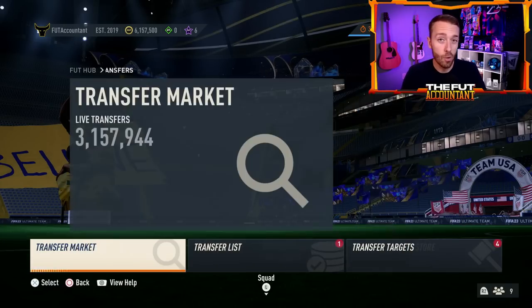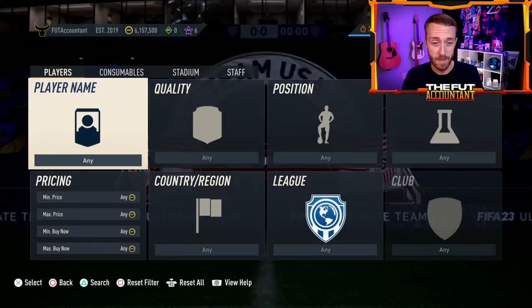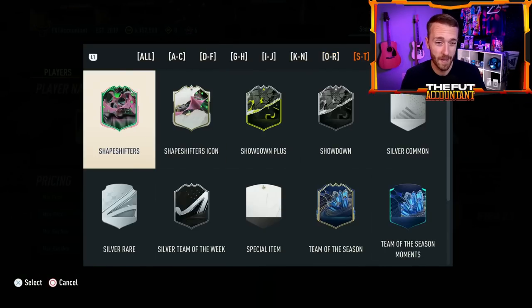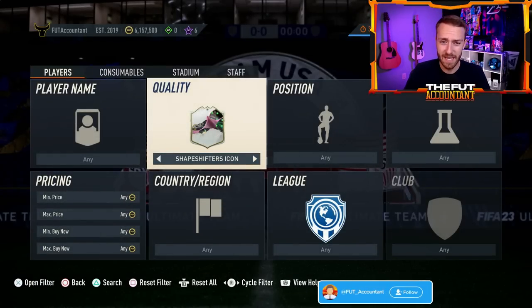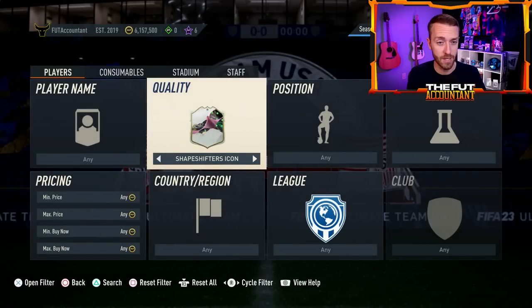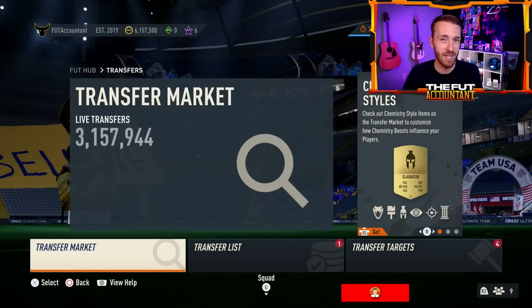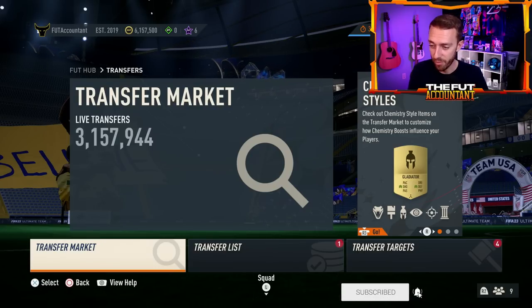The only other things we don't know yet — probably going to get more leaks today — would be about the icons and the premium cards. We have a premium card for Toko Okami on the loading screen but we just don't know if he's going to be in packs or an objective. We don't have any icon cards leaked, none on the loading screen. If this is going to be a drawn out promo like last year, maybe icons don't drop today or maybe only one premium card comes out so they can release more in packs later.